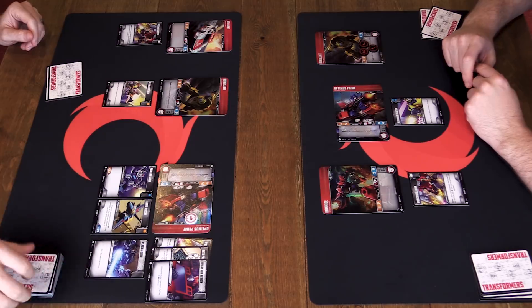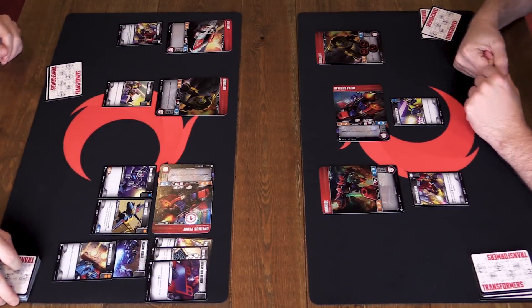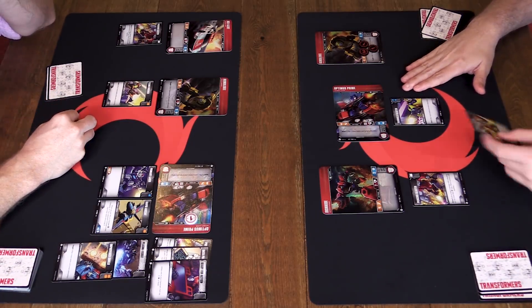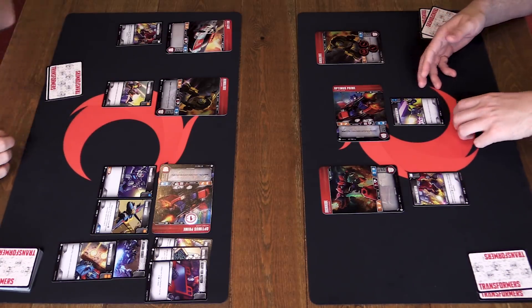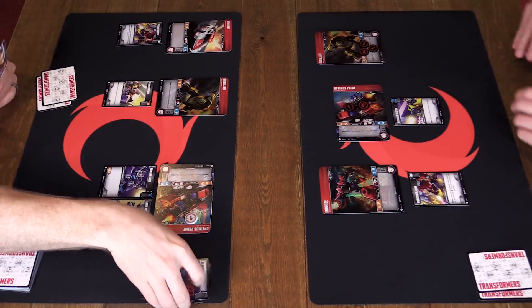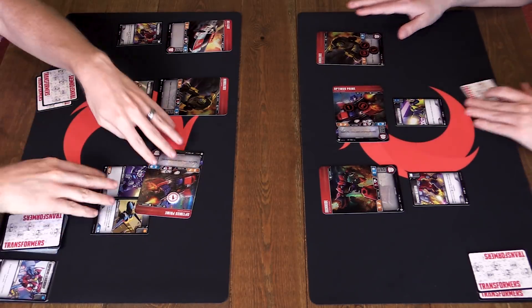Second card is Plasma Burst - worthless for defense. Third card is double attack - seven attack total. Optimus has two armor with two defense cards revealed for three total armor. Seven minus three means Optimus takes four damage. That ends my turn; set-aside cards go to scrap. My turn: I'll draw a card and play Rapid Conversion to flip Optimus, which lets me draw a card again. Now we're getting the hang of the set-aside zone - those cards stay out until end of turn.